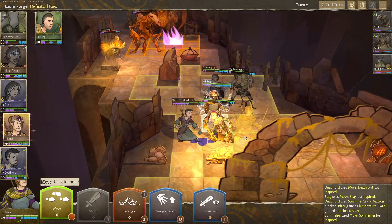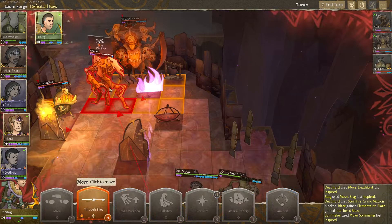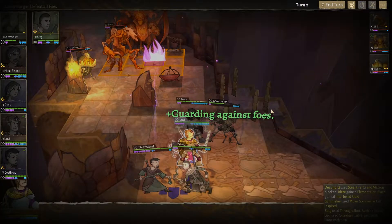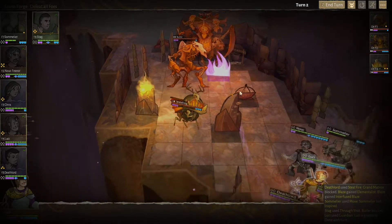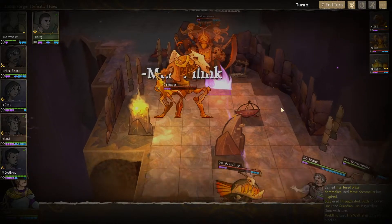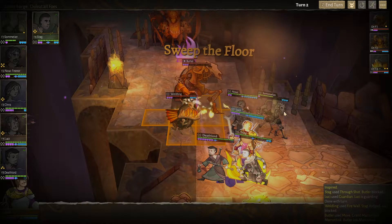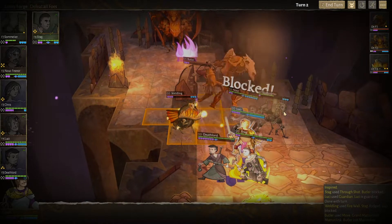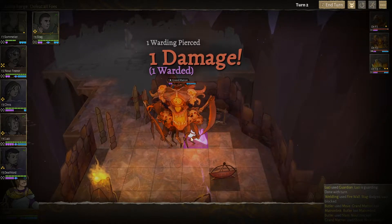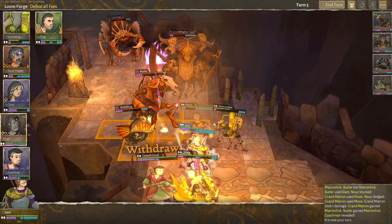Come over here, buddy. We have Lucy, who can't entangle anybody. Stag, just shoot at this guy. Amazing. One damage is not that much. This guy's gonna do a Firewall, which we can use probably. He lost the Matron link — oh, he's gonna take the fire back. Fine. Good block and good dodge. Grand Matron hit herself once again. And there's the Coachman back there as well. Big boys — lots of big boys.